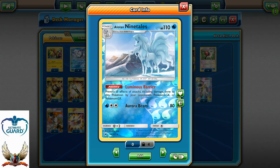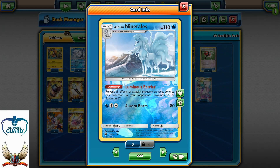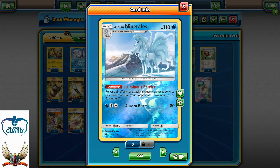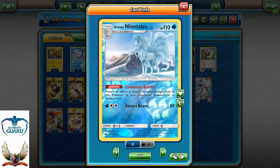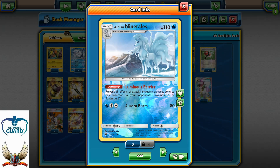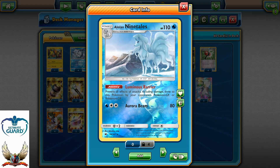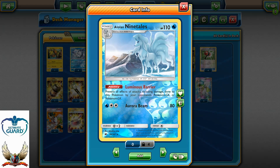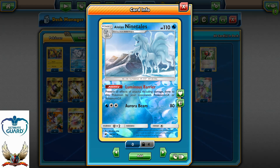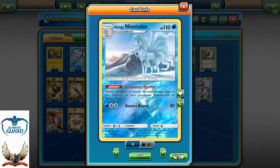That's the most important part of this build. With Ninetales around, I can start counting how many decks will have an auto-loss against it: Volcanion, Tapu Koko, Raichu, Metagross GX, even Golisopod GX will have a hard matchup, as will Zoroark, Drampa, and Garbodor — though Garbodor will have a pretty good matchup because of Garbotoxin. Ninetales is a very disruptive card, especially once we lose Hex Maniac after rotation.